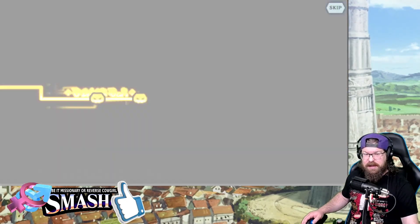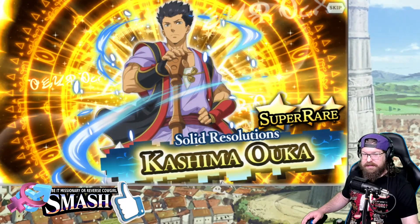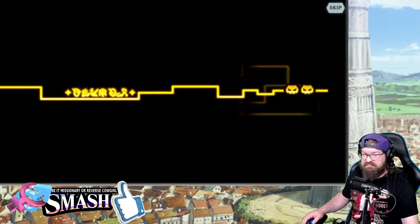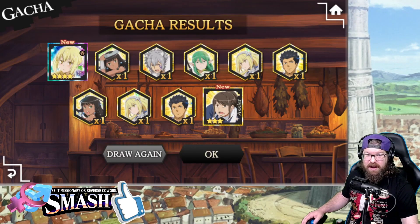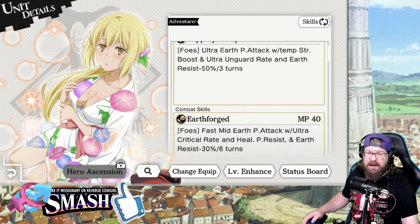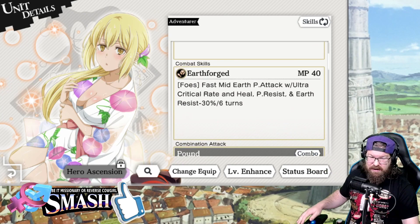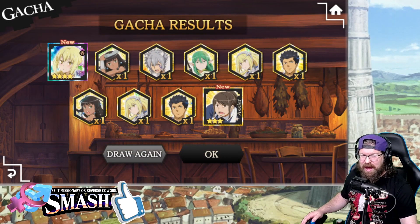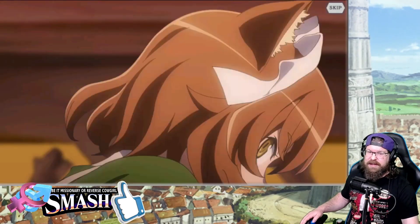Let's see if we can get another one, or is our luck just going to be atrocious? This Ais is fairly new — Earth resist down 50%, she's got an AOE attack, she's going to be great for these teams. So notice, as much as I was talking about the account being cursed, I don't have to re-roll. That kind of shows you right there — you can get new units from this, though I would hope your luck would be better than mine.